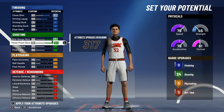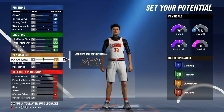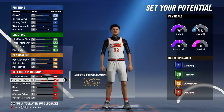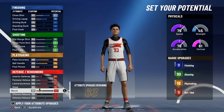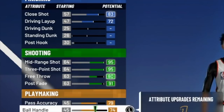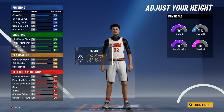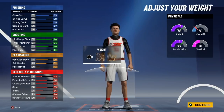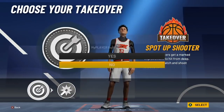Continue shooting with 80 free throw and 91 post fade. For playmaking: 79 pass accuracy, 74 ball handle, and 40 post moves. For defense: 50 interior defense, 74 perimeter defense, 73 lateral quickness, 79 steal, 51 block, 44 offensive rebound, and 66 defensive rebound. You can do whatever you want with the last attribute. Height is 6'6", minimum weight, and wingspan at 81.6. Going sharpshooter takeover.